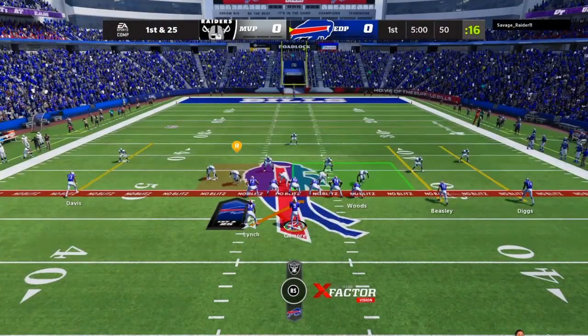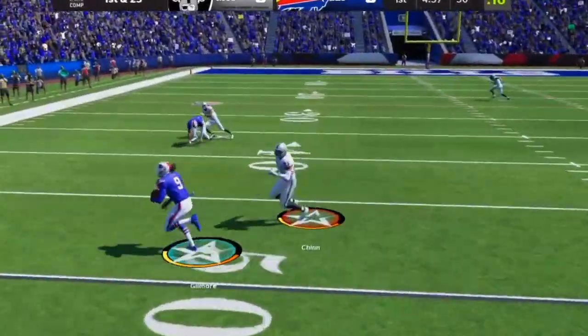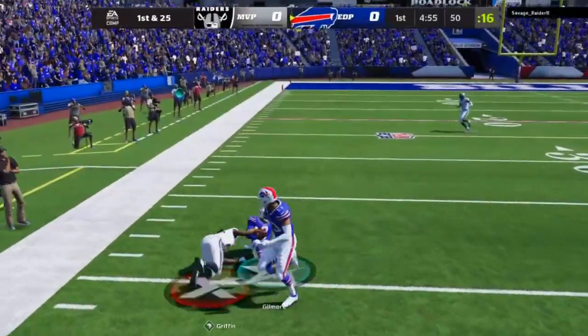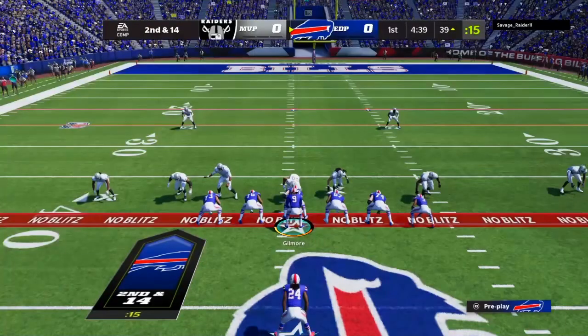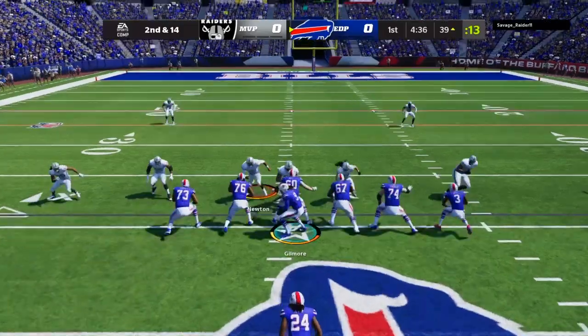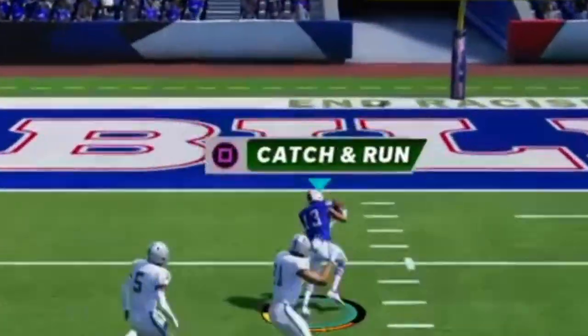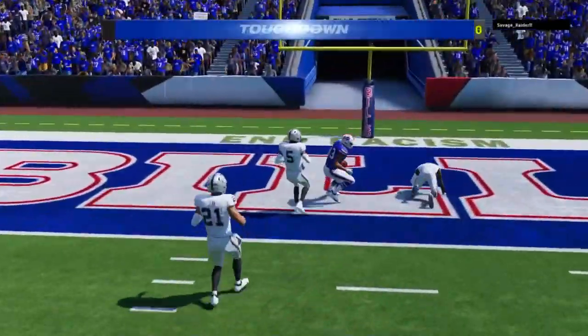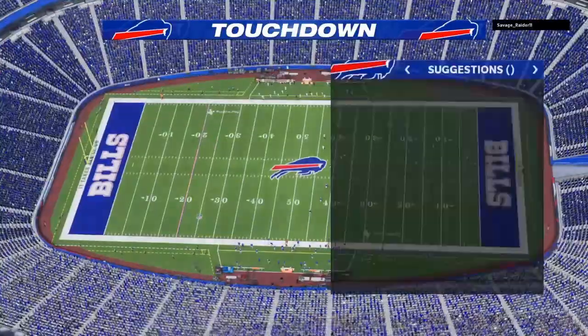We're going to start out with something pretty special here. We're going to take Marshawn Lynch and Stephon Gilmore — 96 speed, they're not catching him, and he didn't fumble on the tackle so he probably has decent carrying. We're also playing the new house rules mode. That's wide open — Gabriel Davis — Stephon Gilmore with a dot. So Stephon Gilmore can run with it and he can throw lasers. Not bad.